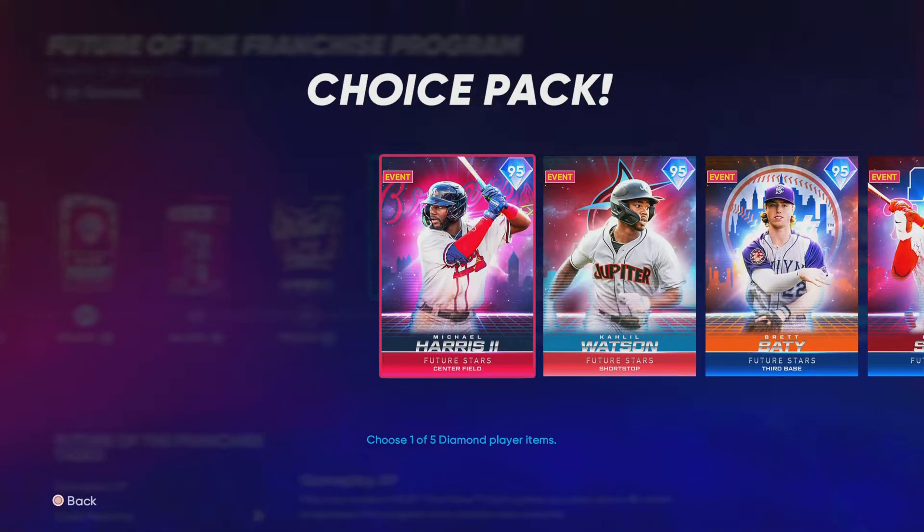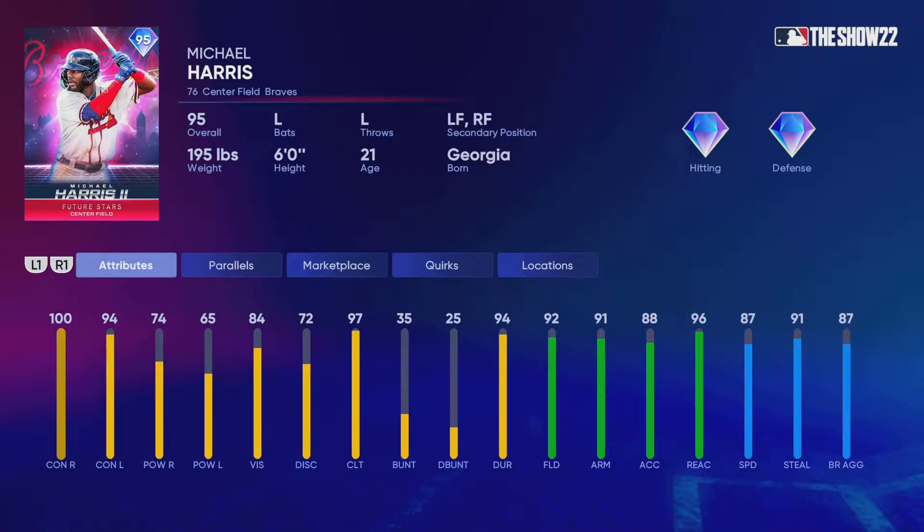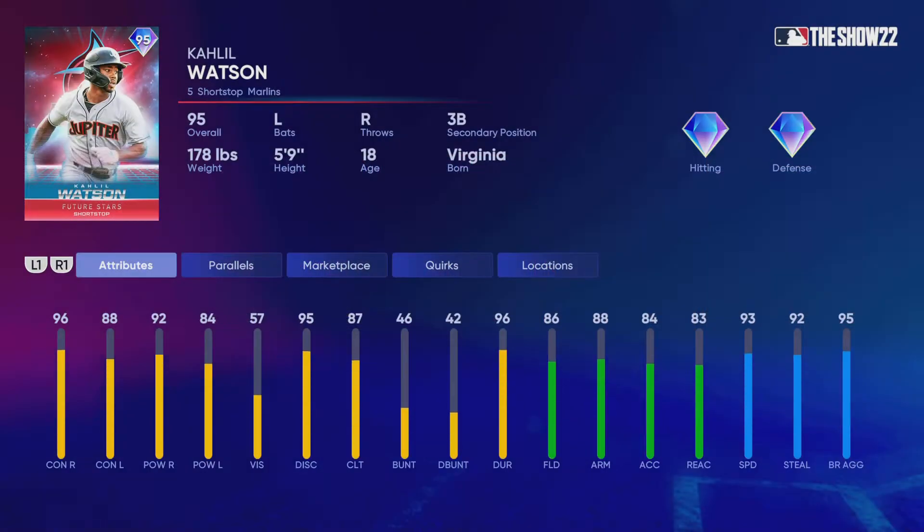And then we got Michael Harris — good fielding, good hitting. Not great power, but good contact. He's a center fielder. I probably wouldn't pick him just because of that power — it's awful. Khalil Watson is another really fast player. Both players from the Marlins have been speed guys.